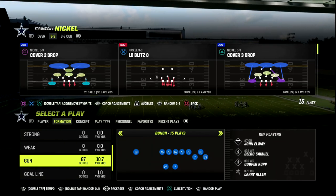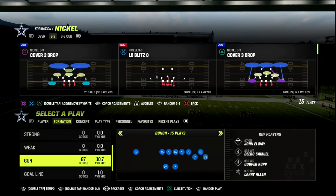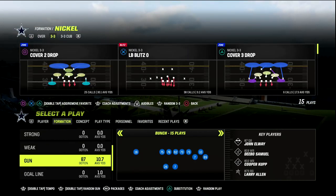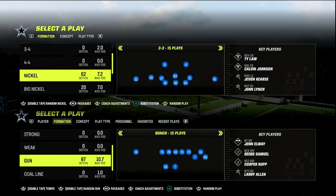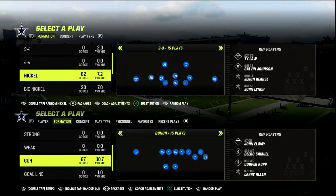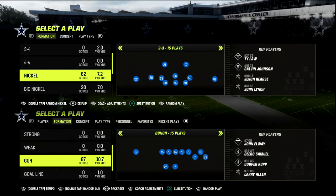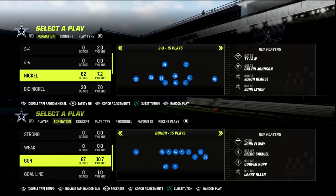What we're going to do with this in our coaching adjustments to make this defense really good is we're going to turn our zone coverage set to match. And then I'm going to show you something cool you can do in this formation — you want to go to packages and select the safety Nickelback package.